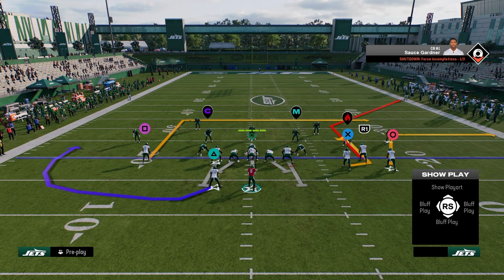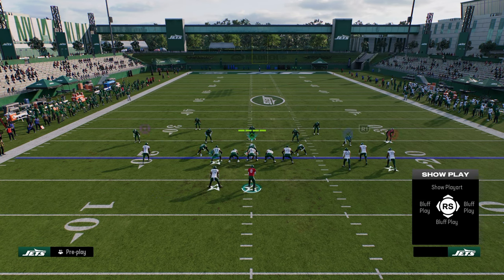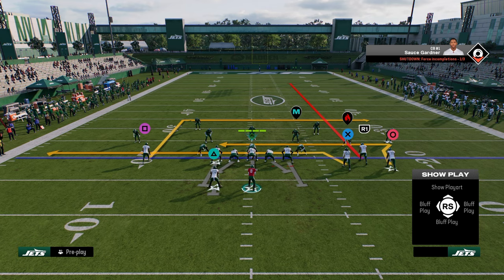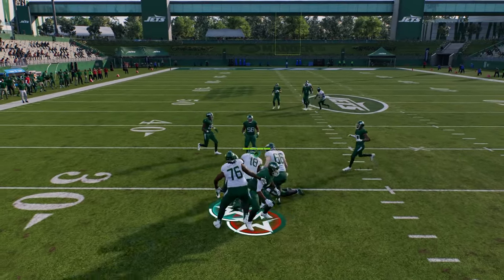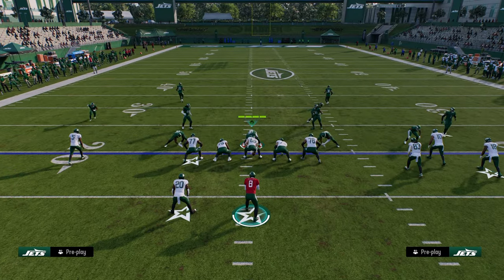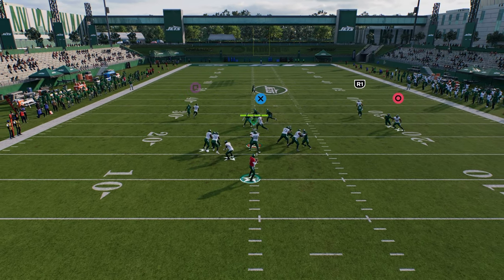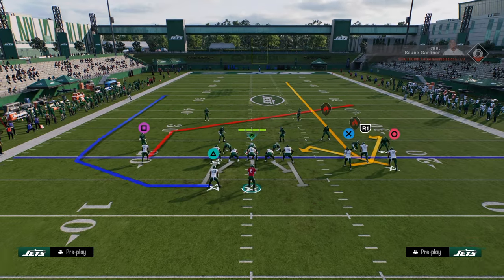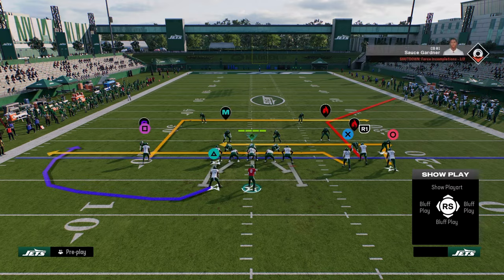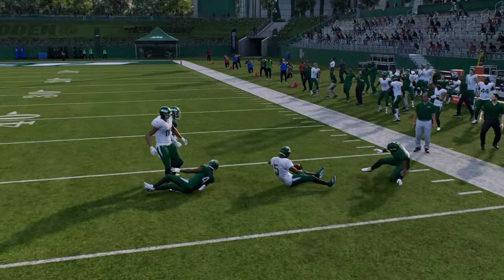That leads me to the next play: Branch Return. Branch Return is really effective because there are a lot of ways to run it. One of my favorite ways is to streak the slot receiver, block the running back, and re-drag the tight end. Now you have this return route coming underneath — a lot of zones will drift away from it, and that return route is also really effective against man-to-man. These deeper in-routes also just cook over the middle of the field and are very hard to guard.